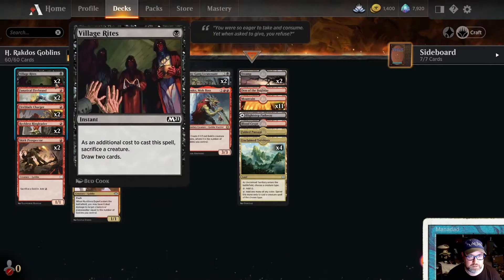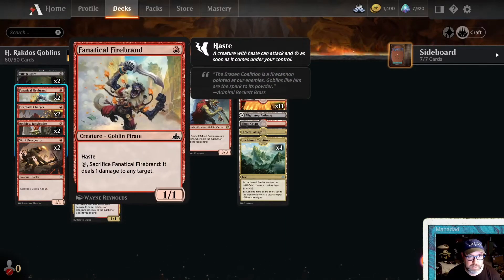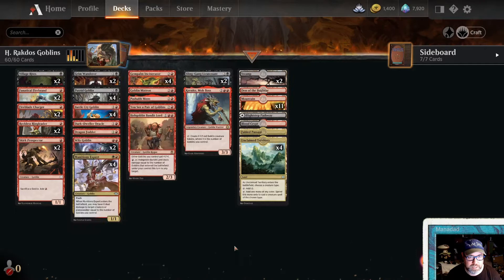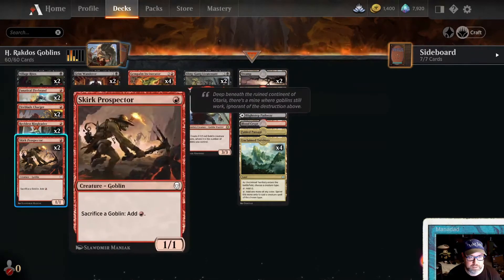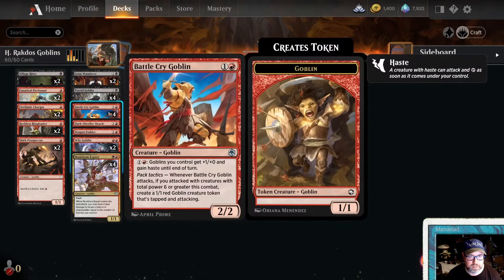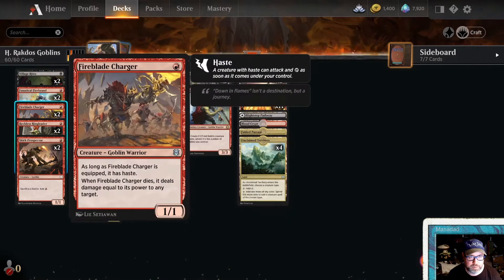In terms of goblins, Finacle Firebrand sacks to deal damage to a target. Fireblade Charger deals damage equal to its power when it dies, which works great because we have a lot of sack outlets — including Skirk Prospector, which sacrifices goblins for red mana. Battle Cry Goblin can also pump up Fireblade Charger so it doesn't always just deal one.